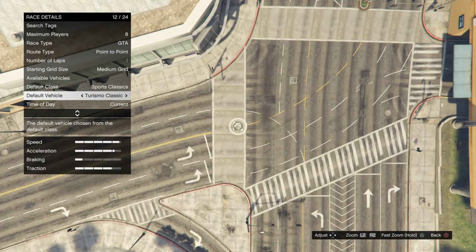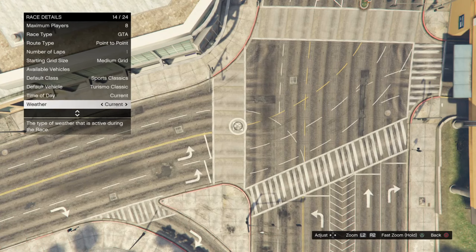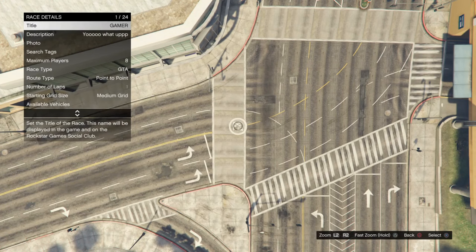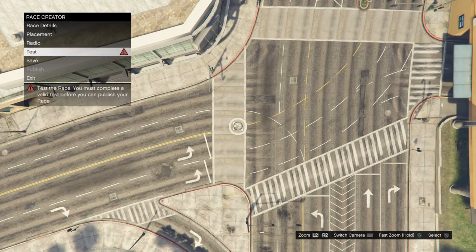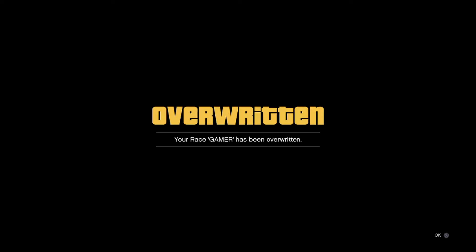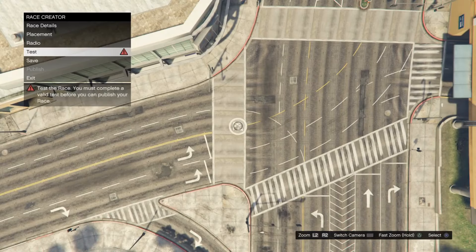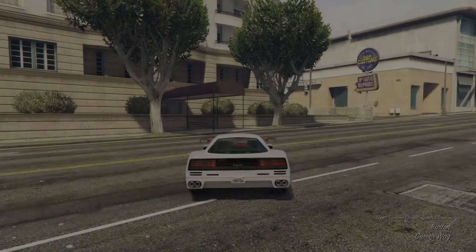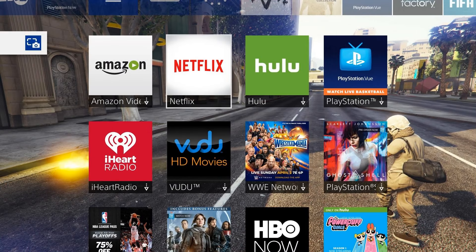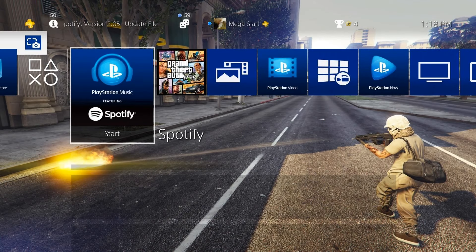Now we have it available. What you're gonna do after this is save this race — save it before you test it. Because if you don't save it, it won't work. Now let's go and test it. As soon as you see the number two or the number three, close the application. You can do that by opening Netflix or Spotify — Spotify is closer and faster.